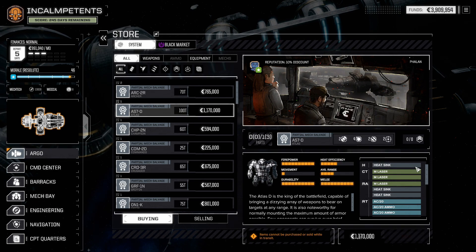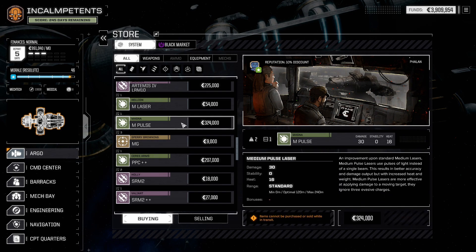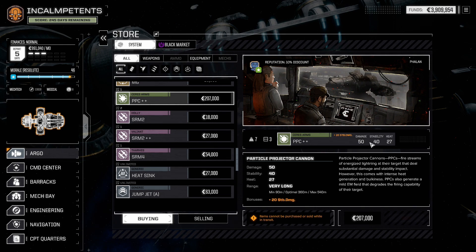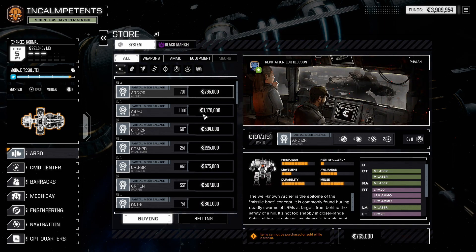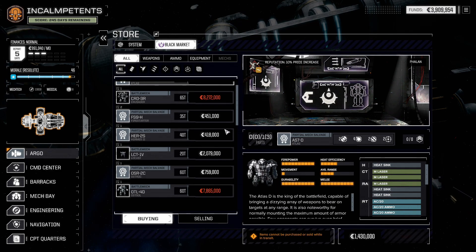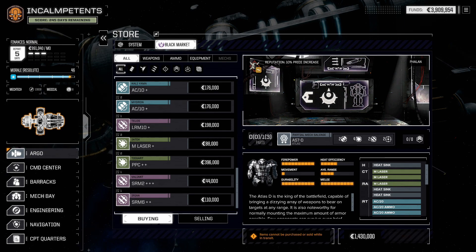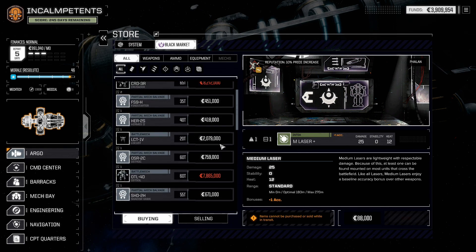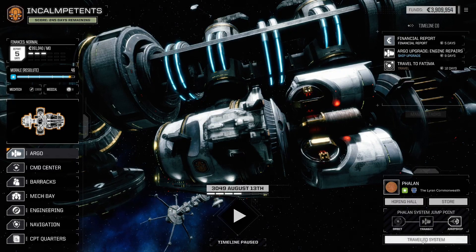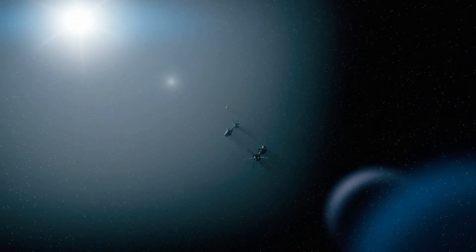Atlas 7D — very tempting indeed to start building another one. Orion? No. Medium pulse laser, and stability damage. And another Atlas — nice. Can I afford both of them? Yes, I can. It'll be very expensive. And I can get this one too. Then I only need another part.